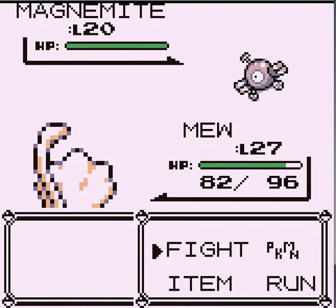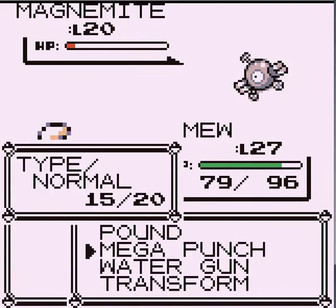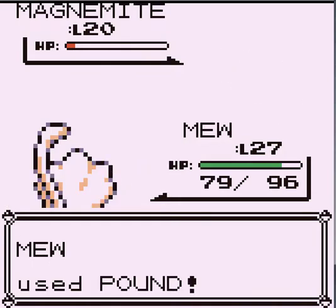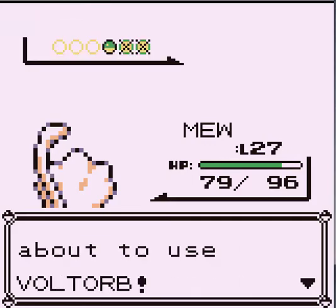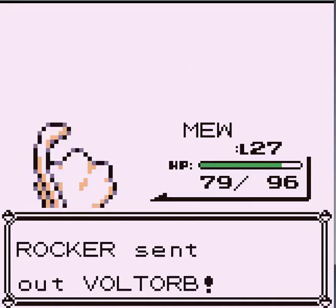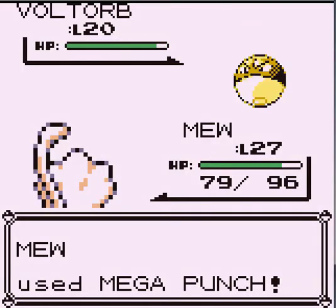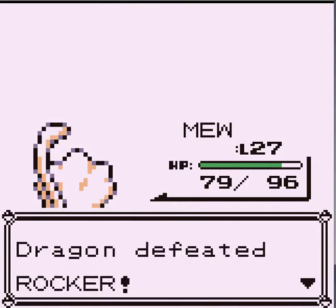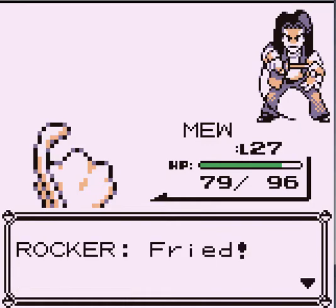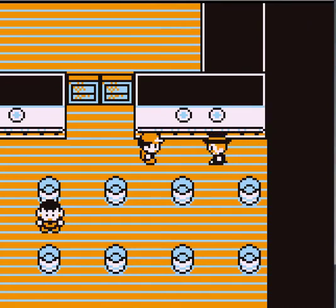Now, something cool about Magnemite — even though those magnets on each side, when I first played this game, I thought they were mouths. Like, how do they eat? Voltorb, does it have a mouth? Magnemite definitely doesn't though. It just makes noise. But anyway, a cool thing about Magnemite is in second generation it's a steel type, so normal types are useless against it and fire types are good. So Mega Punch would have done almost nothing had this been second generation. But in second generation there's no Mew either.